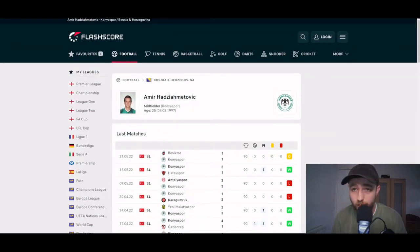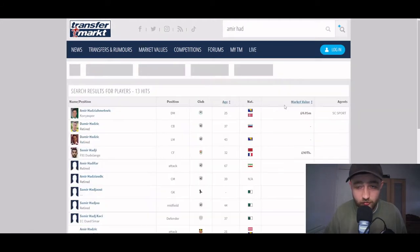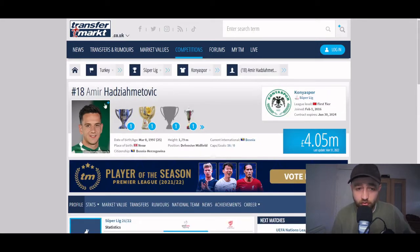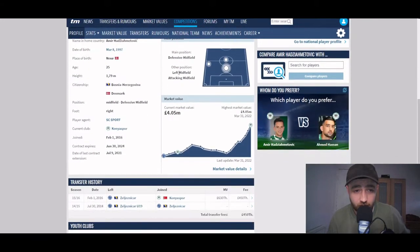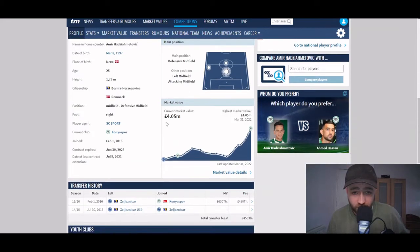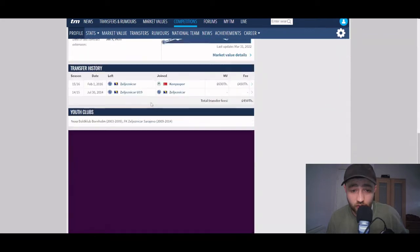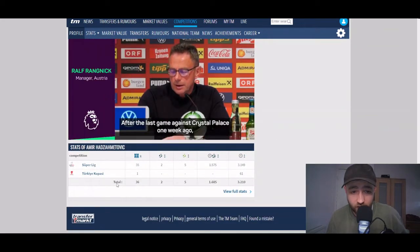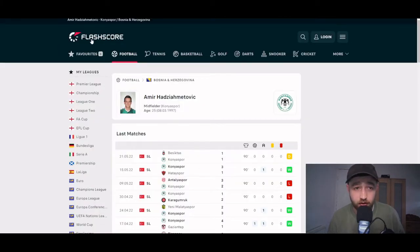Now what you need to do, in my opinion, is go over to Transfermarkt and put his name in. Go to Transfermarkt — contract expires June 30th 2024, so you've got a few more years in him in this team. You can have a look at his positions, market value, contracts — which is really good. I would always recommend coming onto Transfermarkt and looking at contracts. You can see his competitions and stuff like that — that's a good option.